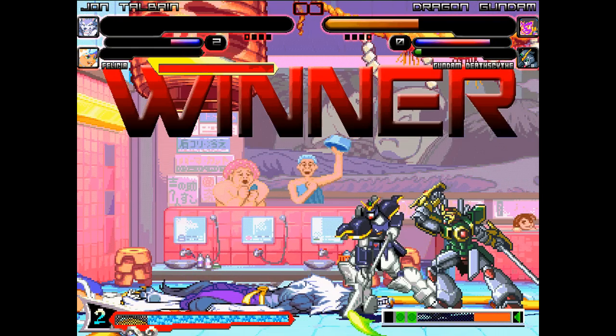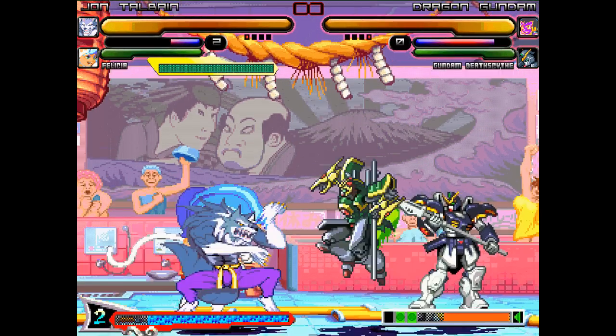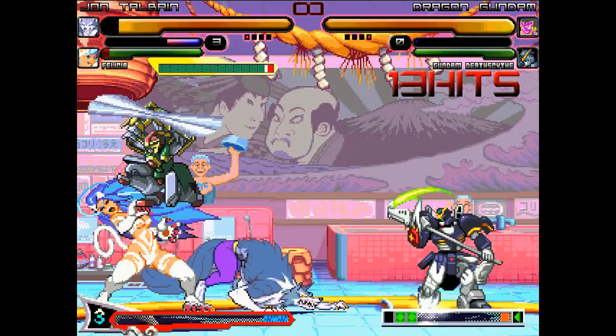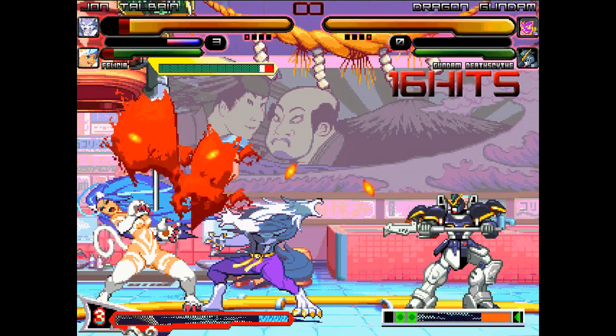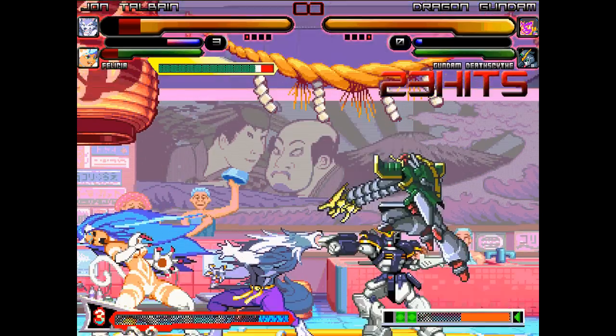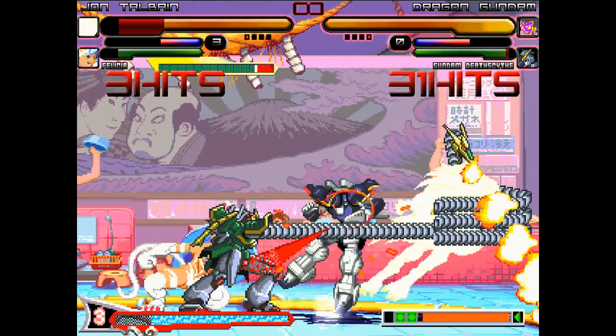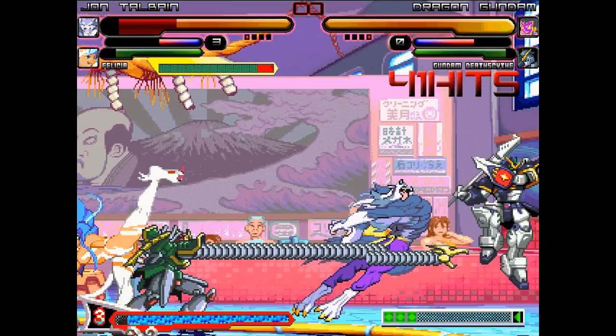Unbelievable — this fight's going to round three. I told you this upgrade was gnarly. The Gundams get in there and start things off. The big spear drill special hits both Jon and Felicia to start, giving Dragon Gundam Deathscythe the edge. Big chain throws right into the flamethrower throw on Jon Talbain, doing a buttload of damage.